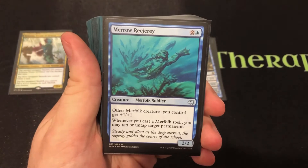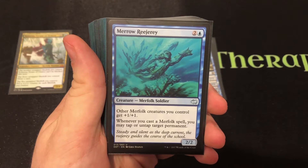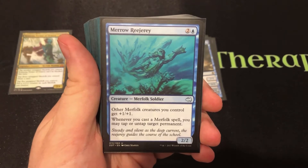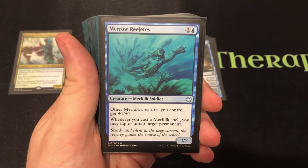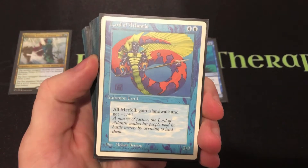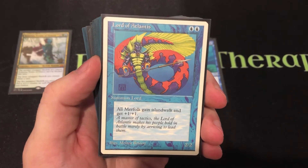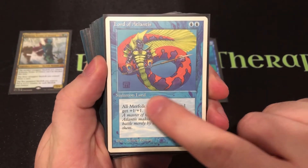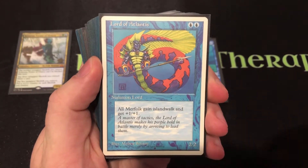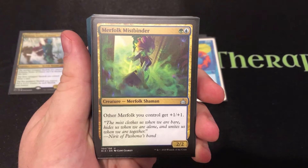The Merfolk Rejury lets you tap or untap a target permanent whenever you cast a Merfolk — untapping your own stuff to do more in a turn, leave mana open to counter spells, or tapping down opponents' things to swing in. Lord of Atlantis is the original lord, a 1-1 that gives +1/+1 and Island Walk, and it has since been corrected to also be a Merfolk itself. The Merfolk Mistbinder is one of the newest lords: a 2-2 for 2, just a standard lord.